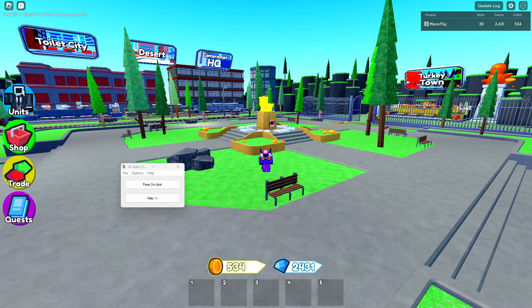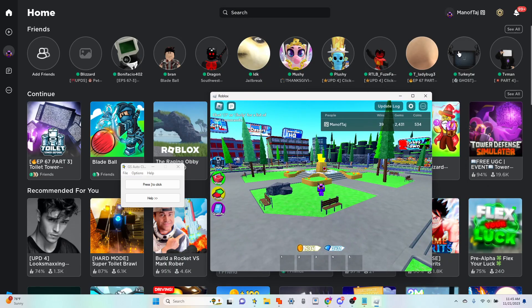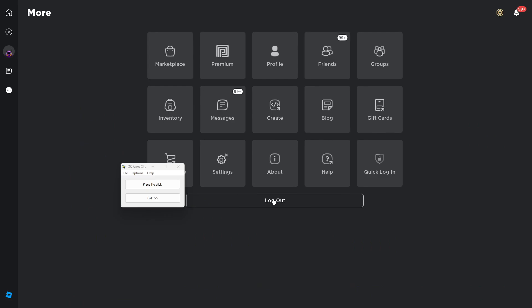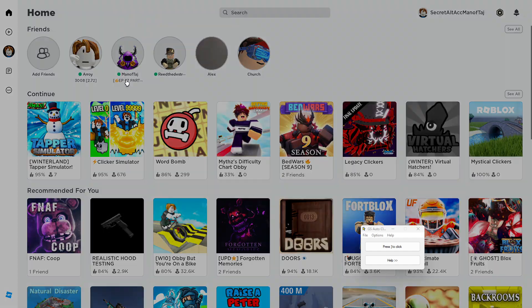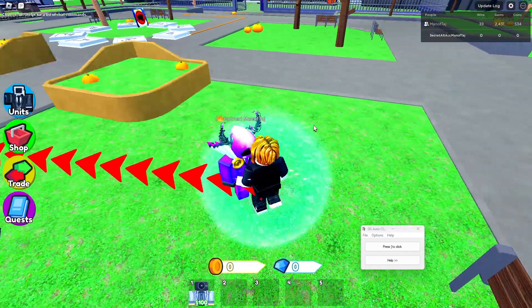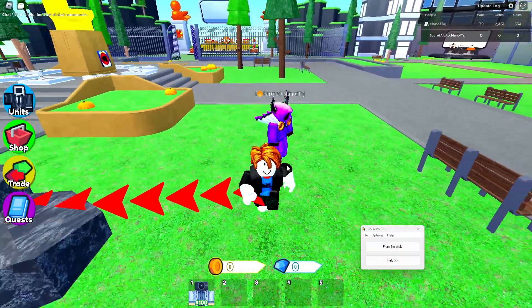Now we have this tab and this tab — proof of two tabs open. Now log out of the account that you're already in and log into an alt account. Now that you're logged into your alt account, you're going to want to join your main account just like this. Wait for a new server, and now you're in the game with your alt and your main account. Repeat this until you get five accounts in the server.